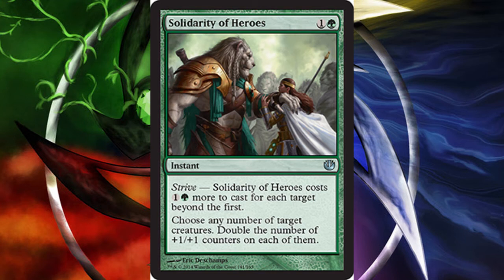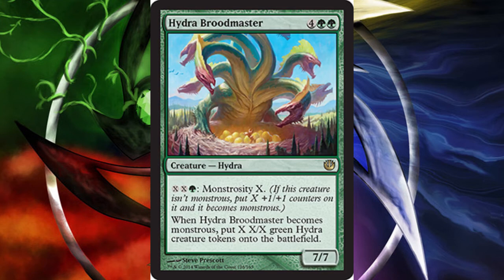So there you go, this is another of my favorite picks from the green card pool — a really interesting card and I love the artwork as well. Moving on, we have our awesome hydra Brood Master, a 7/7 hydra creature for six mana. It is a super awesome bomb with monstrosity X X green. When it becomes monstrous, put X/X green hydra creature tokens onto the battlefield.